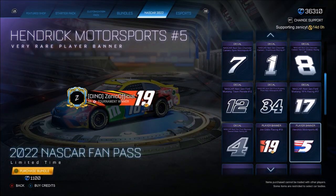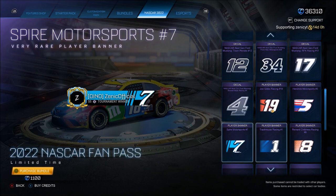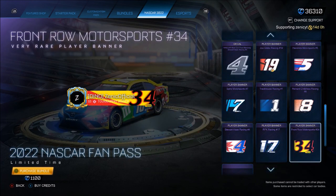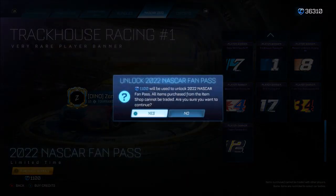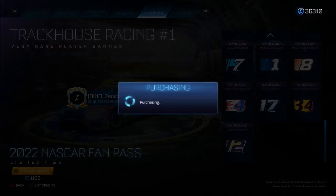And then you get all of the banners as well. So you get this one, this one, this one, that one, that one, that one — you get the idea. Of course, we're going to buy this for 1,100 credits and we're going to be giving one away. Let's buy this.